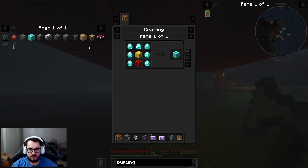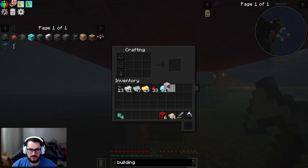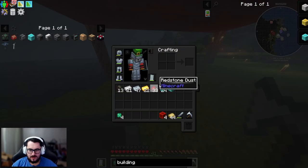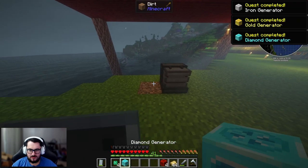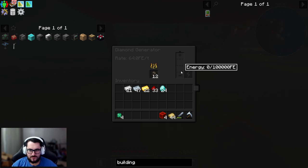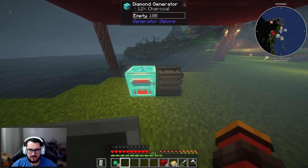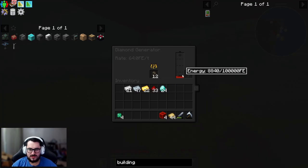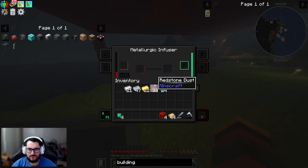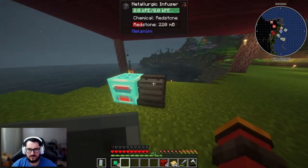We're going to upgrade from copper to iron, then gold, then diamond. With the diamond generator we should be able to make 64 FE per tick. That already filled it up substantially and it's going to fill it up more, holding up to 100,000 FE, which is amazing.